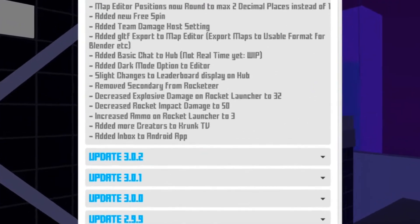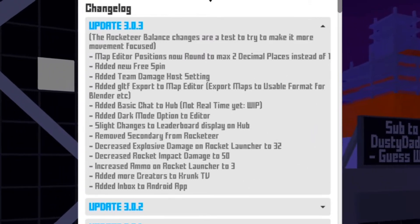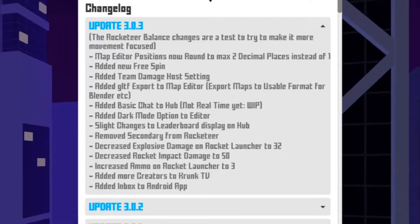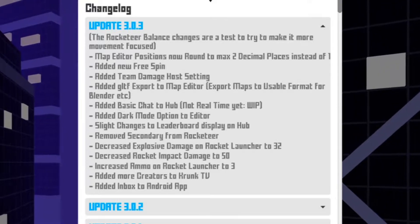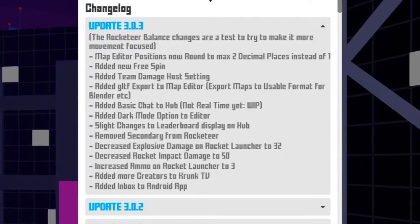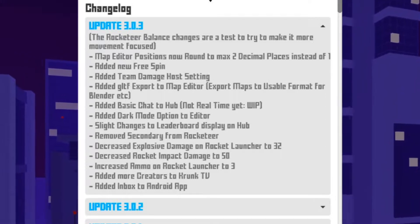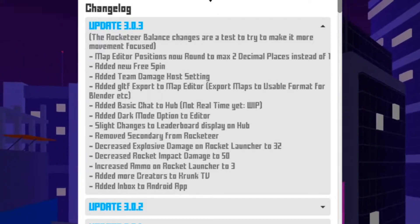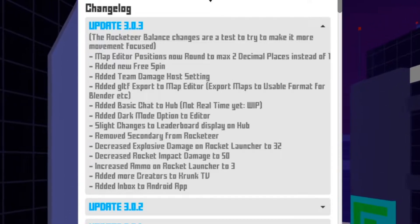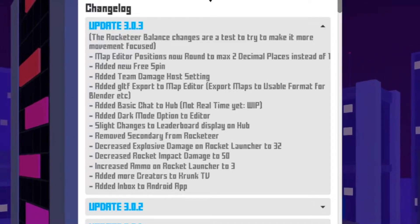Map editor positions now round to a max of two decimal places instead of one. They added a new free spin, added a team damage host settings, and some kind of export thing that may have to do with the map editor. There's also a new Krunker social online newsfeed, which is pretty cool.